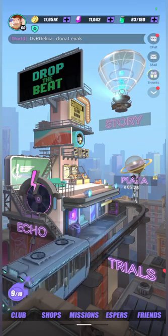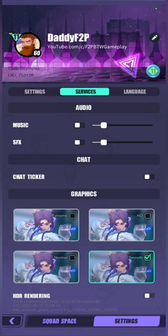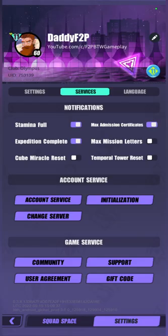Hey Free2Play gang! Welcome back to another video. So something is making me really hyped. We are going to go to the settings, we're going to go to services. You can see a change server icon over here — it's a button I can press and I can change from the honor server to the new global server.